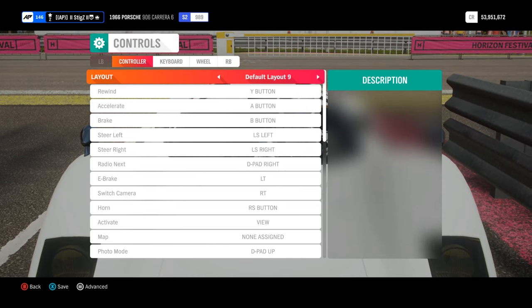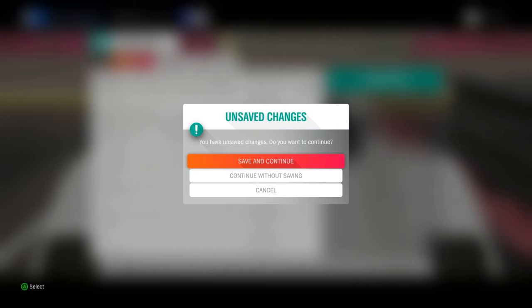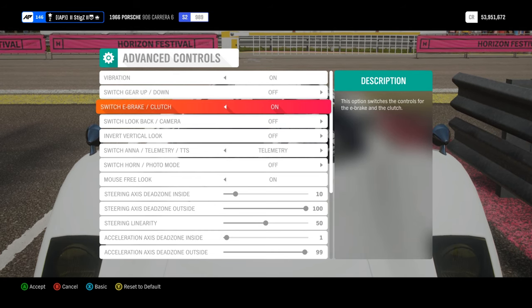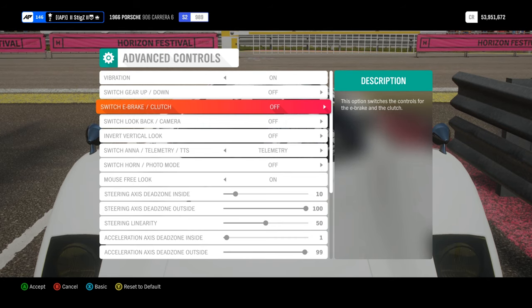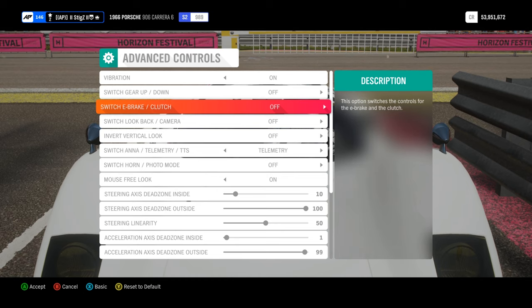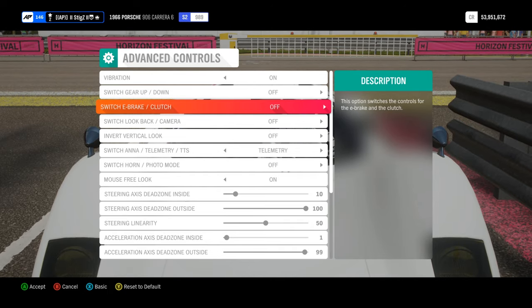There is one important setting you also need to change here. In the bottom left corner you'll see it says advanced on the menu button. Click that, save and continue with the layout you've just set, and then the key setting to change is switch e-brake/clutch — that needs to be set to off. If you leave it on, it will move the clutch from a trigger to a button, and then the launch won't work at all. So make sure switch e-brake/clutch is set to off.